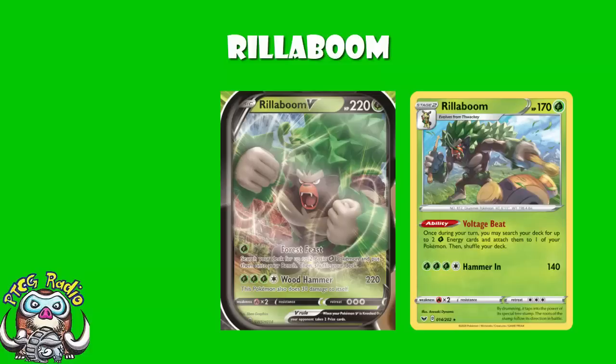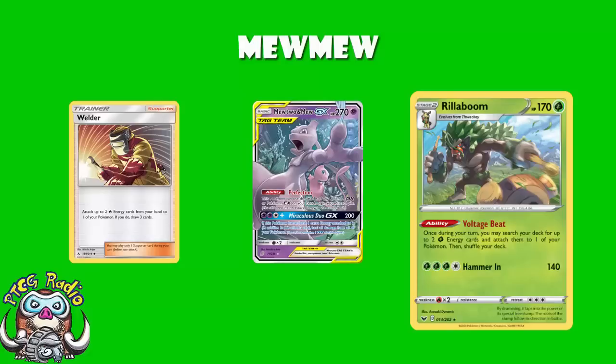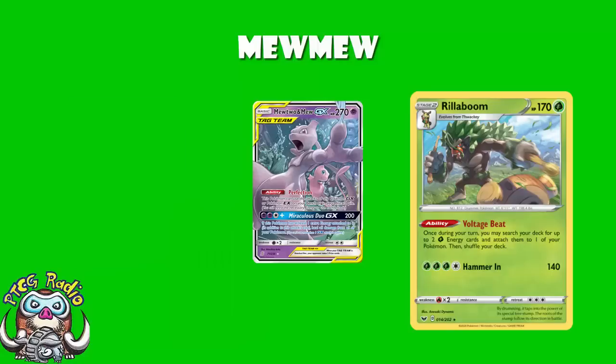They will be legal in Japan as of next Friday — about 11 days from now. But someone's gone and won a tournament over in Japan with a Rillaboom deck, which is really a Mewtwo and Mew deck. Things are changing, ladies and gentlemen. Mewtwo and Mew has long been a Welder deck, using Welder to accelerate Fire Energy. But this new list says: we've got Rillaboom, and Rillaboom is an every-turn thing, so let's go for that rather than relying on Welder.